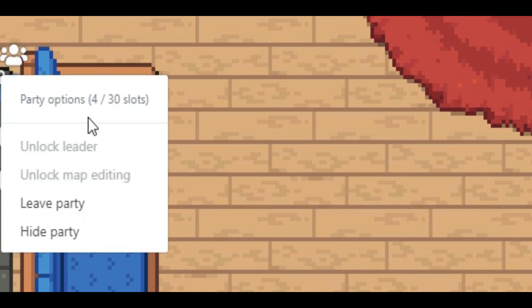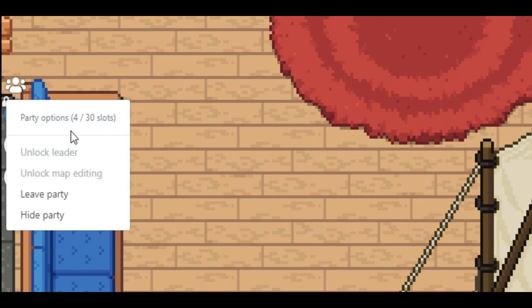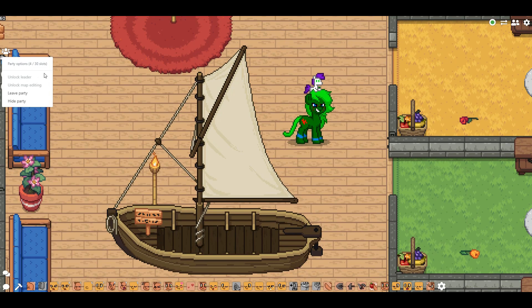This shows how many people are in your party and how many total you're allowed to have. The number may change based on supporter status. This specific person can have 30 people in their party — there are four in there, so 26 slots remain. This way you never have to calculate in your head how many more people you can invite, which is really helpful for streamers inviting a bunch of people.